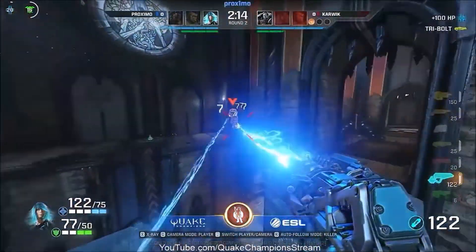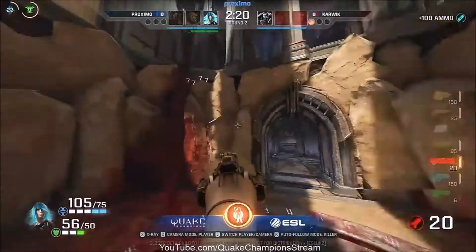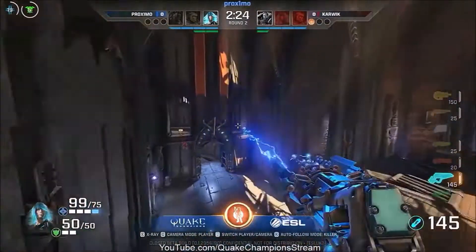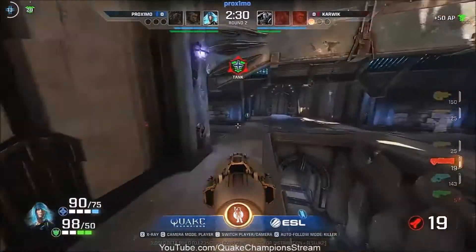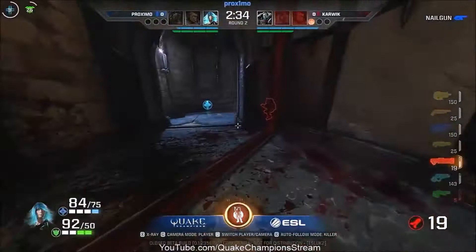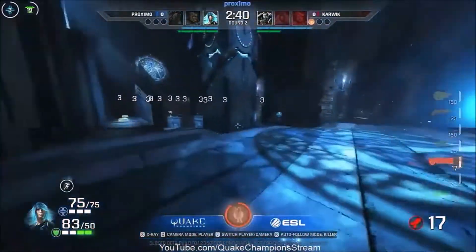He's going straight forward just trying to get the charge into the mega health, and I think he just managed to get that. So it looks like now he's pulling back just trying to cause a stalemate situation, making sure he's got height advantage. It looks like he knows exactly where his opponent is but with armor potentially going back for the health it's going to be a different story. Karwick is just trying to pick up some health. Good read there from Proximo in the right location, doesn't quite land the damage.